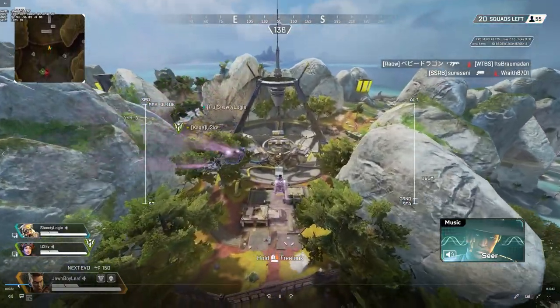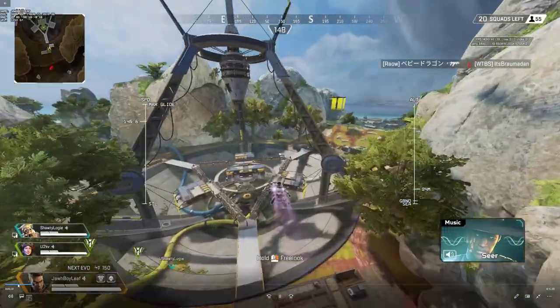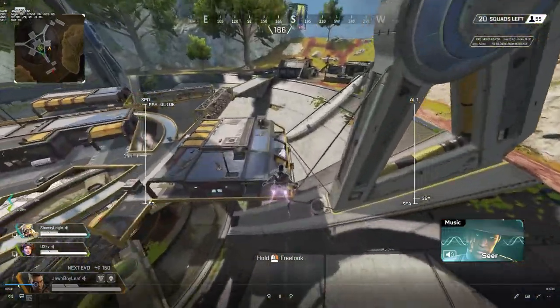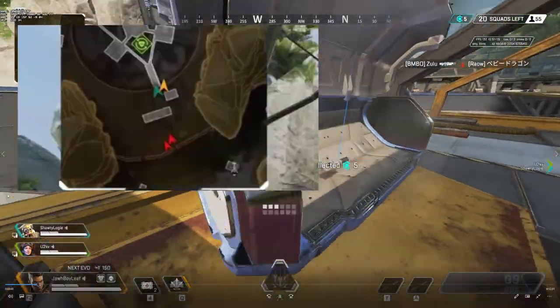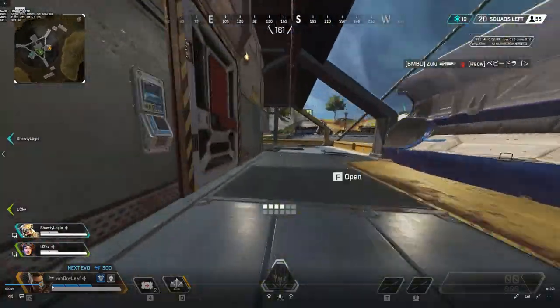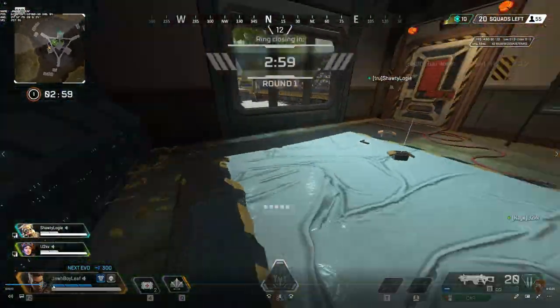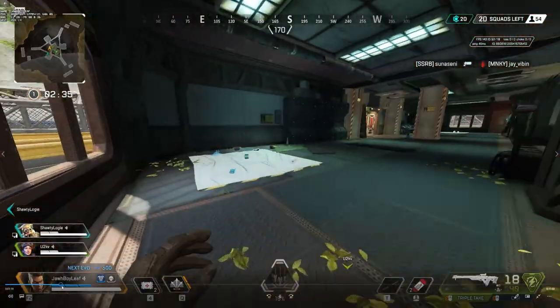Here we are landing — we're playing with randoms and landing in this spot on Storm Point. I don't really know this map because I haven't played it that much, but we do know there's one squad landing with us on the mini map. We were able to get some good loot: a Triple Take and a CAR.